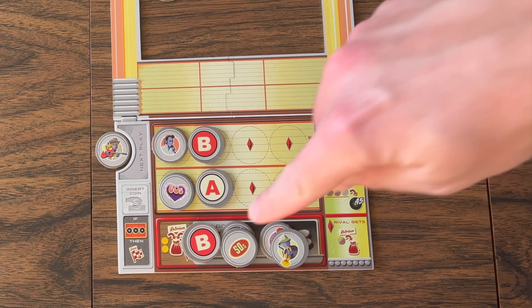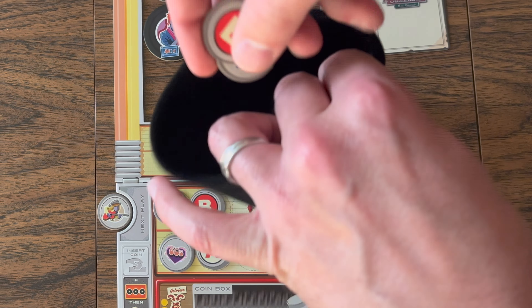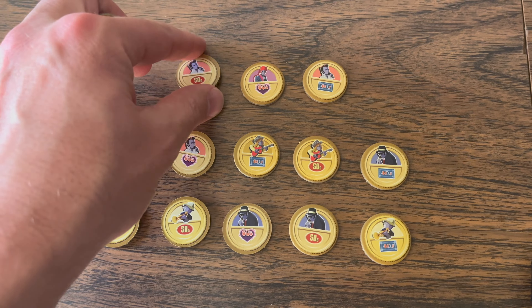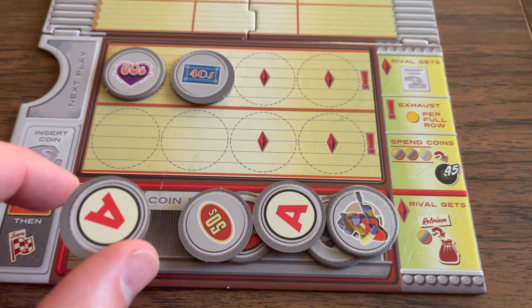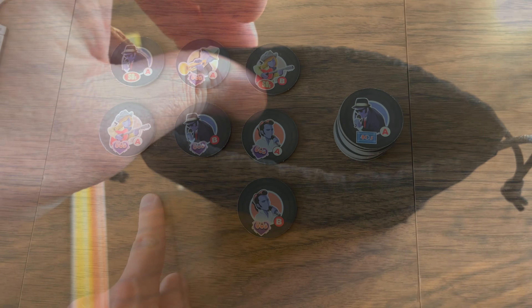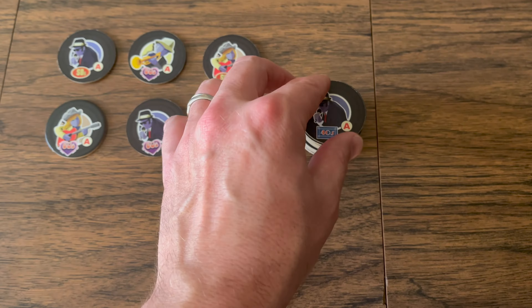The other action option on your turn instead of drawing coins is to empty your coin box and place those coins back into your bag to use again. You can then choose up to two bonus coins from the common area to add to your bag. Your opponent can also return one of their coins from their coin box into their bag at this time.